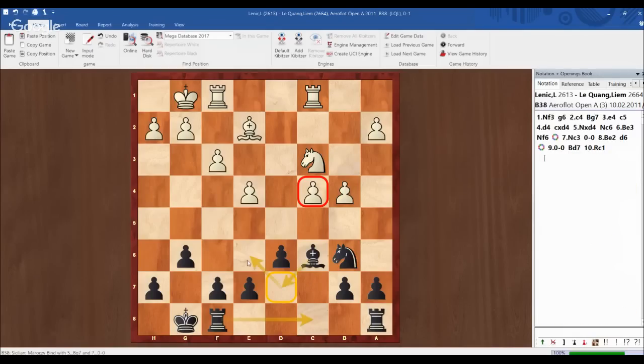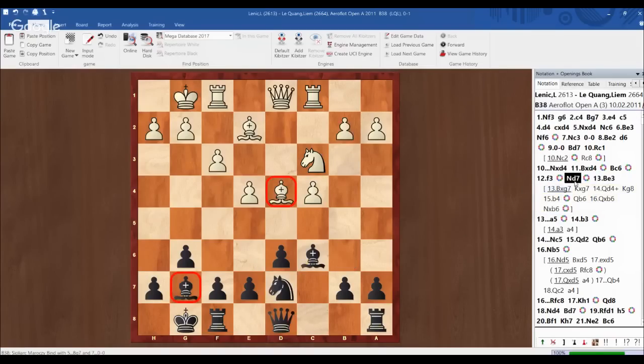When you're white and you advance your pawns, you must be really careful because once the pawns are advanced, they cannot go backwards. The pawn on c4 will become a permanent target for black, which is not good for white. That's why my opponent went back with bishop e3. Now he's threatening b4, and I have to continue with a5 to stop b4 and also to pursue my own plan with a4, queen a5, and putting pressure on the queenside.